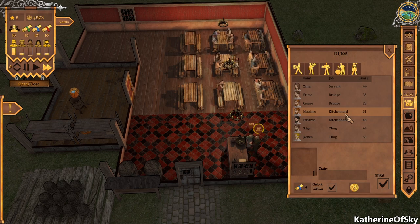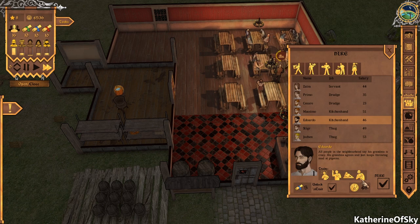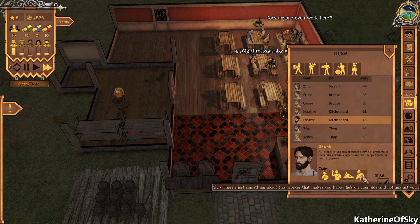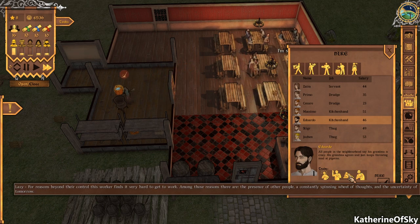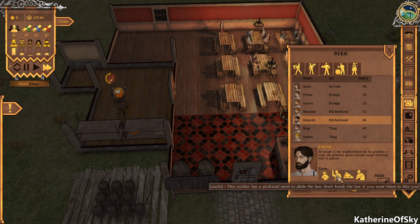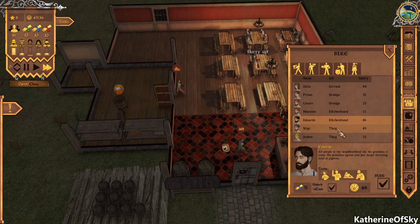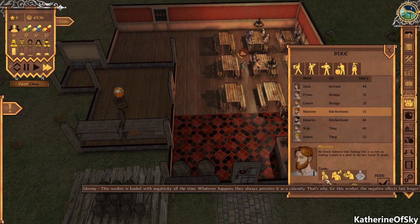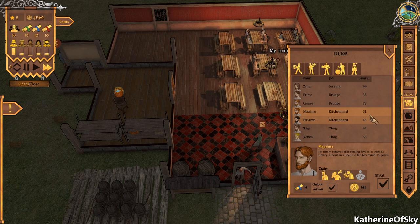We can also maybe hire a kitchen hand. Oh my gosh, they have all the qualities — sly, lazy, lawful, and coward. Wow, not great qualities. And another one: gloomy, gossiper, and sickly. Oh no — all the kitchen hands are just terrible!